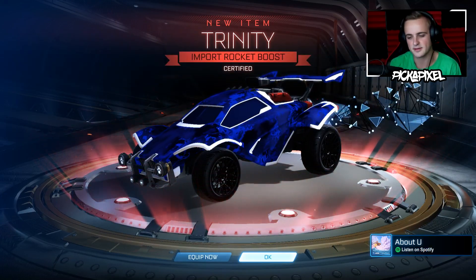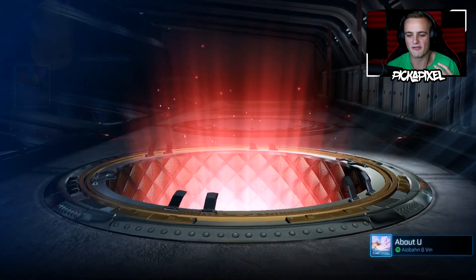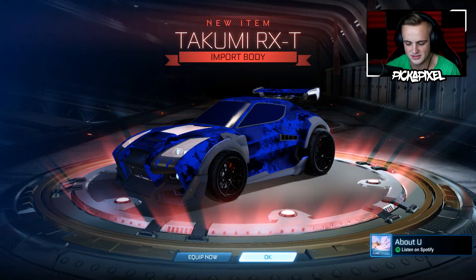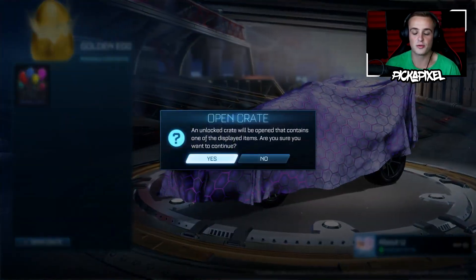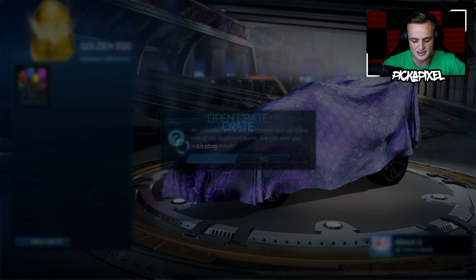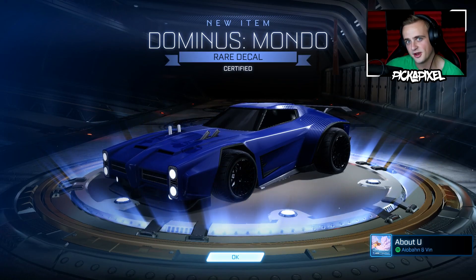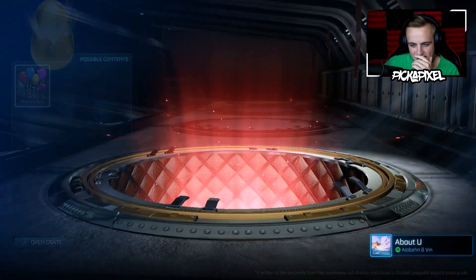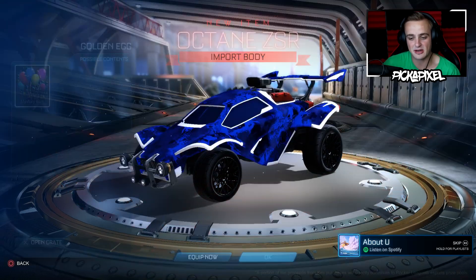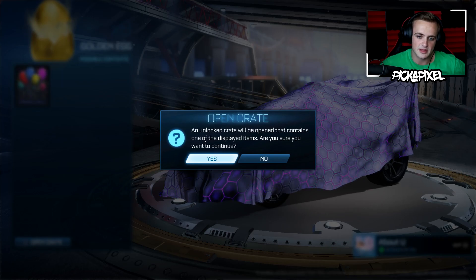Trinity. I was like, is that painted? But then yeah - Trinity. Good times. We're not even halfway through yet, this is awesome. Takumi RXT import body - that would be good for trade-ups as well. Halfway through. We got painted exotics, we got painted imports. You can get literally anything that you could get in the Champion series, basically.